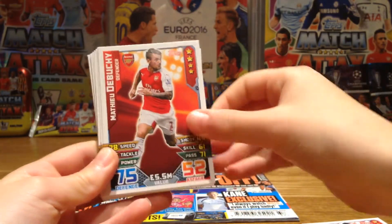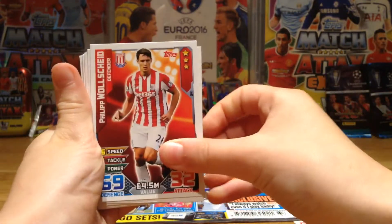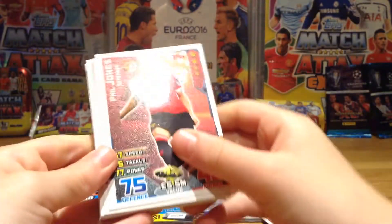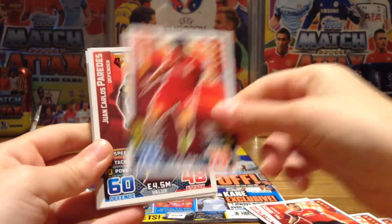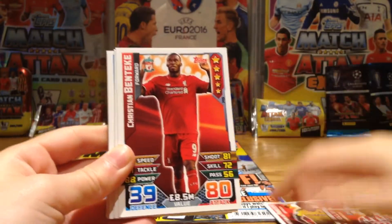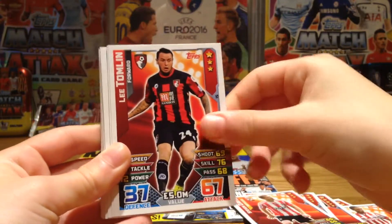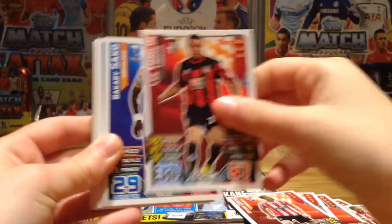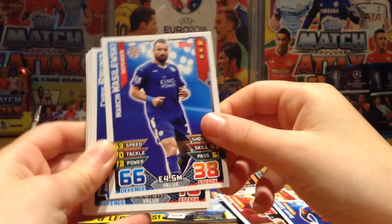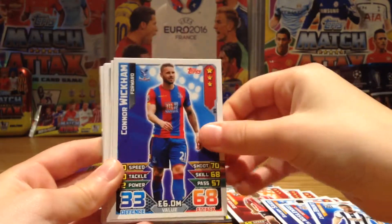Now all the base cards: Traore, Debucci, Firmino, Walshide, Phil Jones, Chan, Paradez, Affili, Benteke the Beast, Valencia, Davies, Tomlin — who is actually really easy to get in this collection — Sacco, Wislanski, Brunt, Wickham.